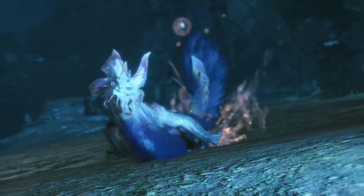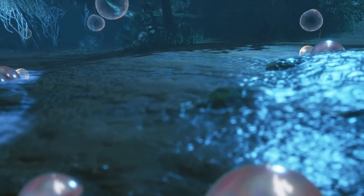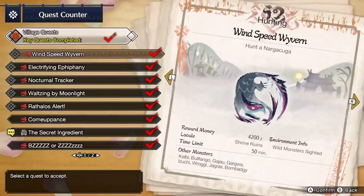There are 5 key quests at Village 5 Star, and you get 1 veto. Mizutsune should be your pick here, as every other monster has reasonable equipment for your consideration. You can skip Waltzing by Moonlight. First up, hunt Nargacuga in the key quest Wind Speed Wyvern.